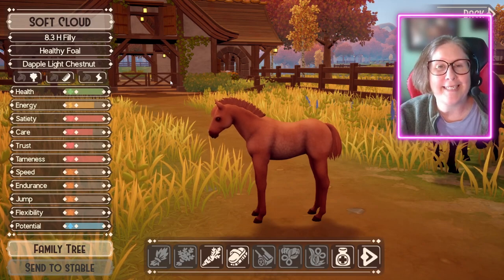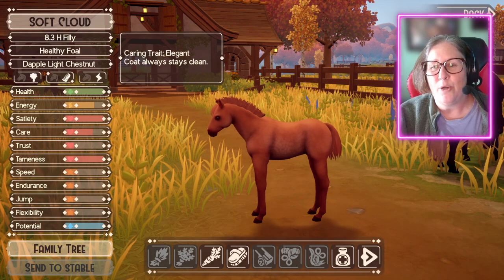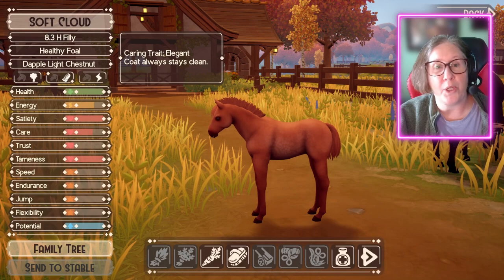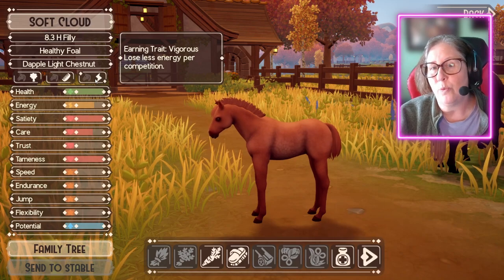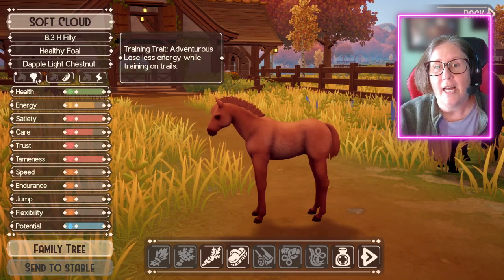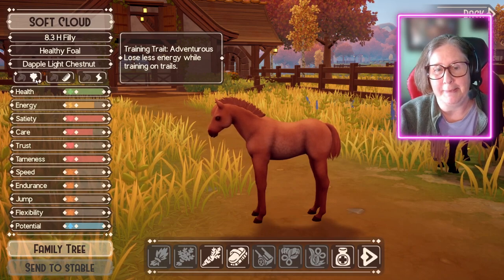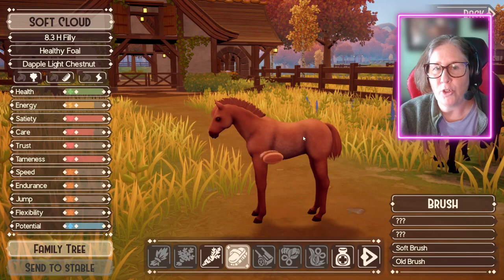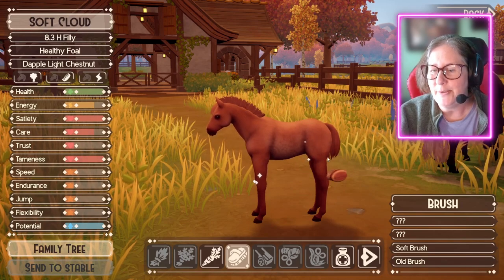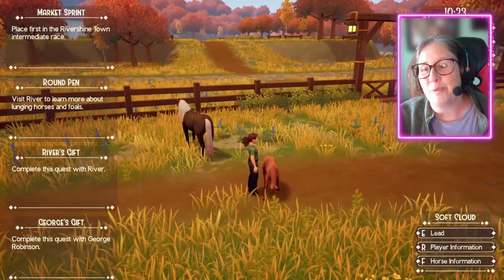What about this little dude? This is an 8.3-hand foal — it's a baby, so this isn't the whole size. I love that it shows the hands. The caring trait is elegant: this foal's coat will always stay clean. It's a dapple light chestnut. The earning trait is vigorous — this horse will lose less energy per competition. And the training trait is adventurous — this horse will lose less energy while training out on trails. 100% tameness. They're so cute.